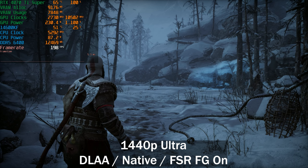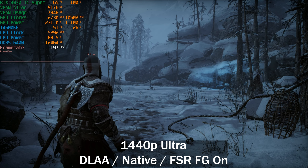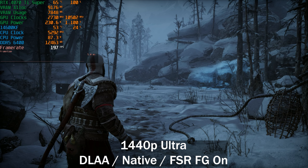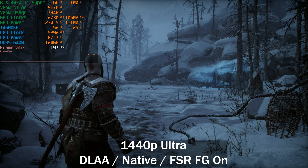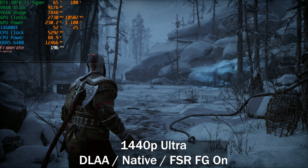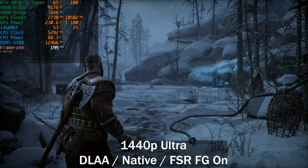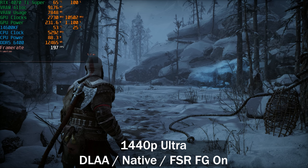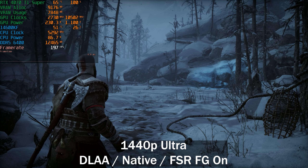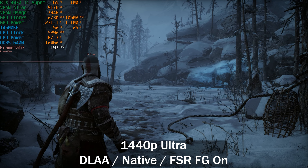Going back to full screen to test FSR frame generation. With FSR 3.1, the frame generation component is decoupled from the upscaling component, so you can use DLSS, XCSS, TAA, or whatever and still enable FSR frame generation. We're getting 200 frames per second here.